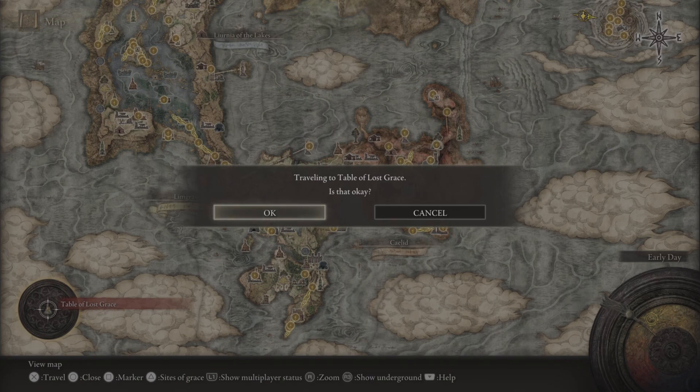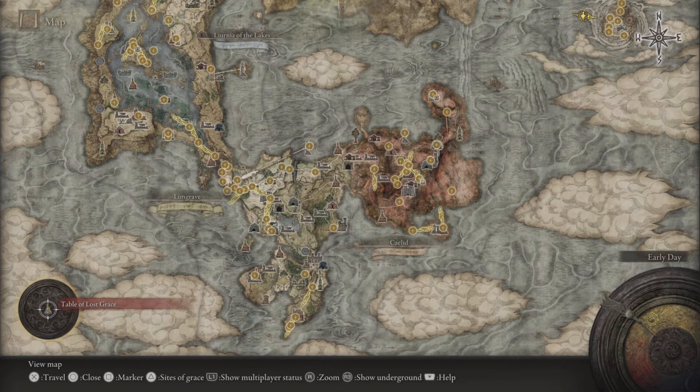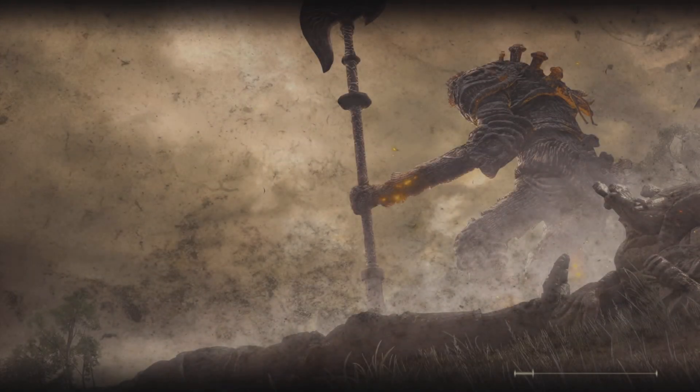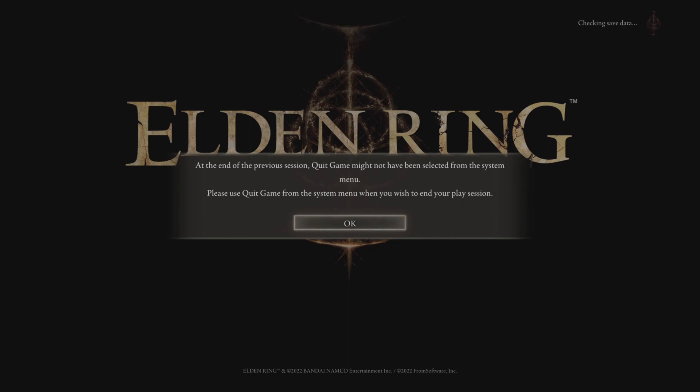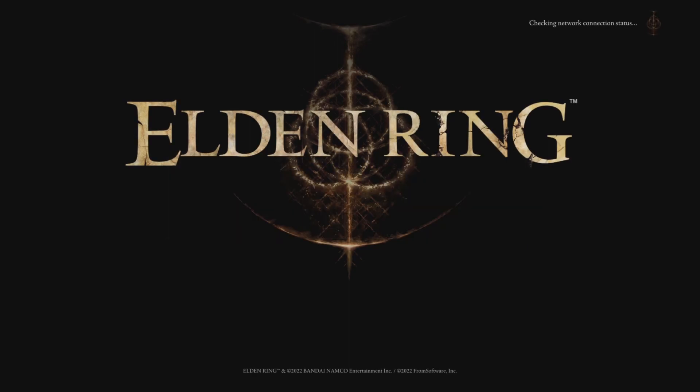Once the loading bar hits a hundred percent, close out of your game. When you load back up, if you did it correctly, you should be at Crumbling Farum Azula.